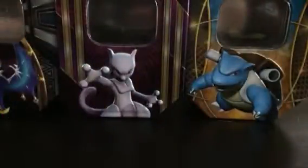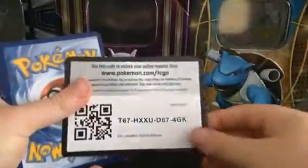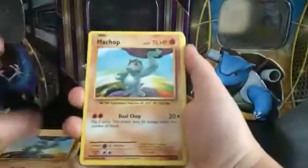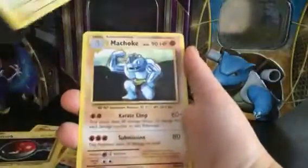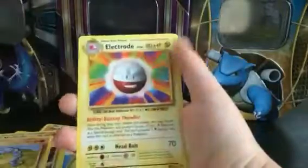Now the second to last booster — we've got another Evolutions pack, Mewtwo on the front. Here's the code — it's a white code. We've got a Machop, another Machop — I wish it was dabbing — an Onix, a Voltorb, a playing Pikachu, a Jigglypuff, a Pikachu, an Onix, a reverse holo Pikachu, and an Electrode as the regular rare.